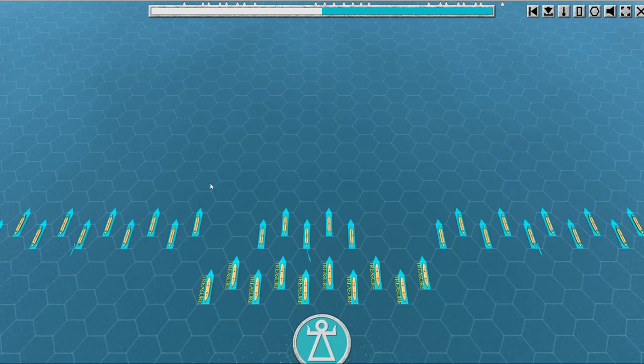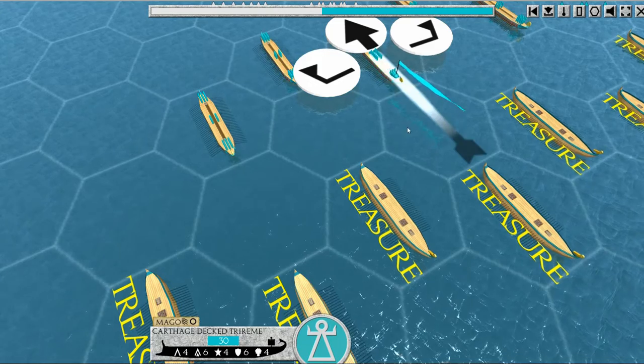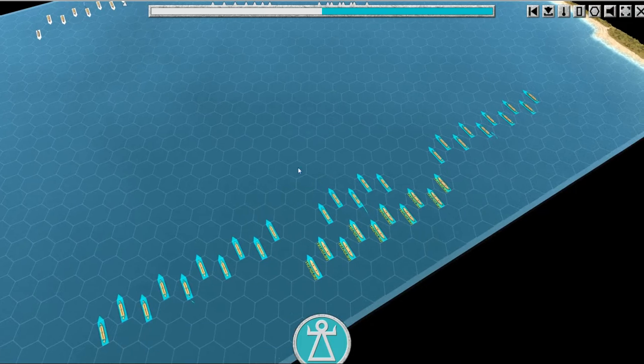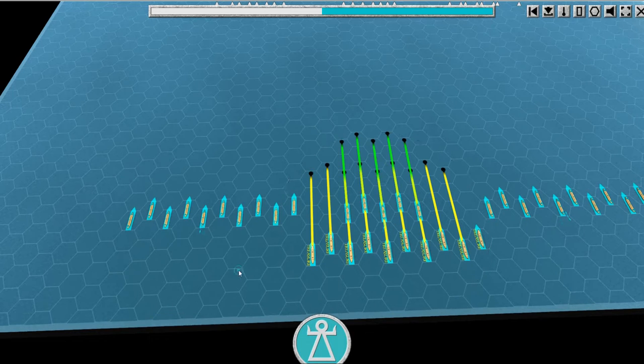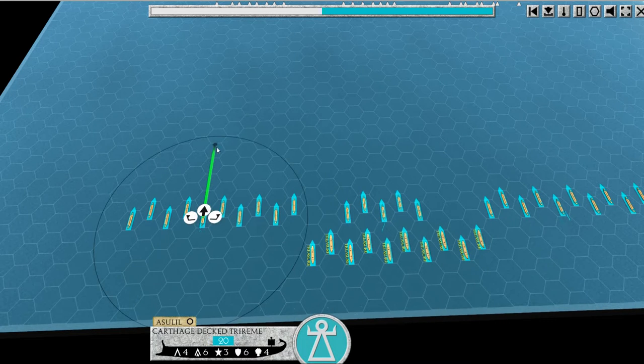These are my elite decked triremes with 30 troops right at the front. I have three commanders — you can zoom in, zoom out, it rotates very slowly. This is my commander here. If I zoom out a little bit you can see all my blue ships versus all their white ships. When I activate a commander for movement and give him a move command, all ships of his command can activate. I don't want to do that though because I don't want these treasure ships too far to the front.